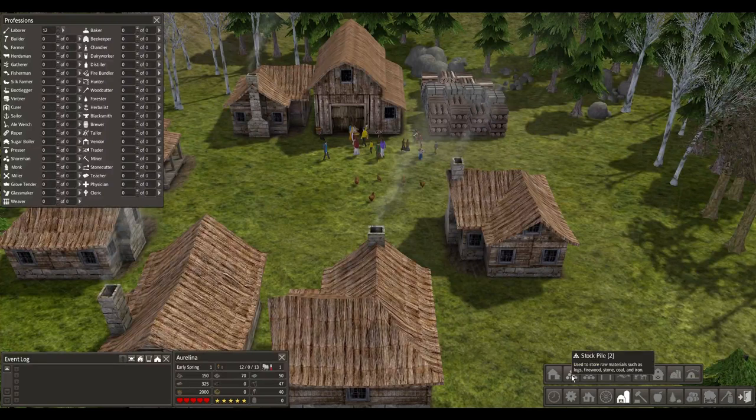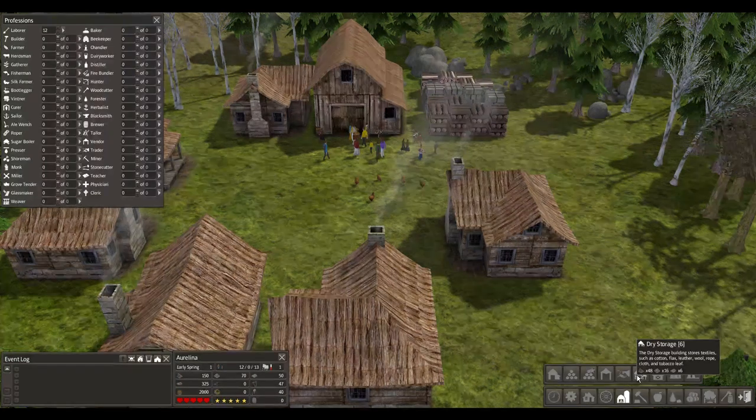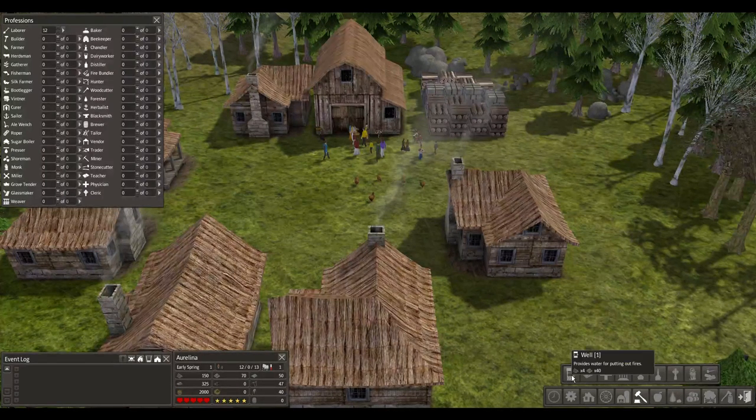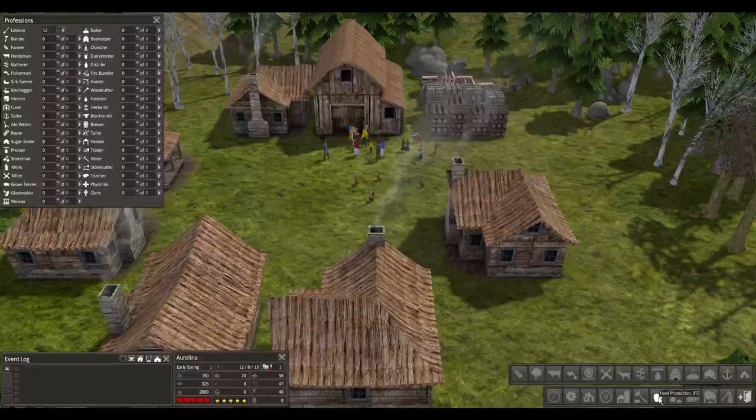In storage, we've got a storage barn, a stockpile, a specialized stockpile, market, trading post, dry storage for textiles like cotton, flax, leather, wool, rope, and tobacco leaf. There's a bank barn - extra large storage that must be built on a slope - a grain silo, and a root cellar for fruits and vegetables. We've got all our standard buildings, a parish house - like a smaller church - cemetery, an abbey where monks gather berries and herbs and brew ale, and a back alley where deals can be made and certain needs met.